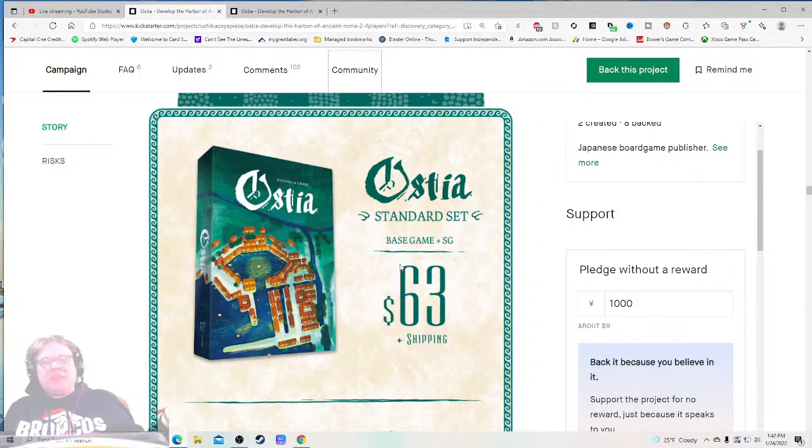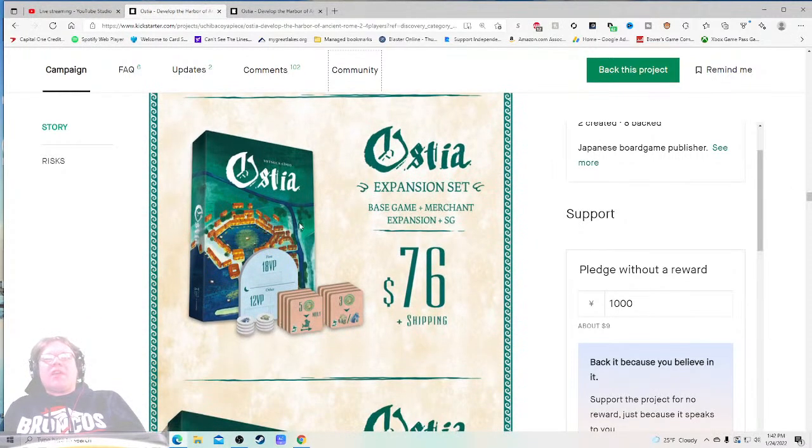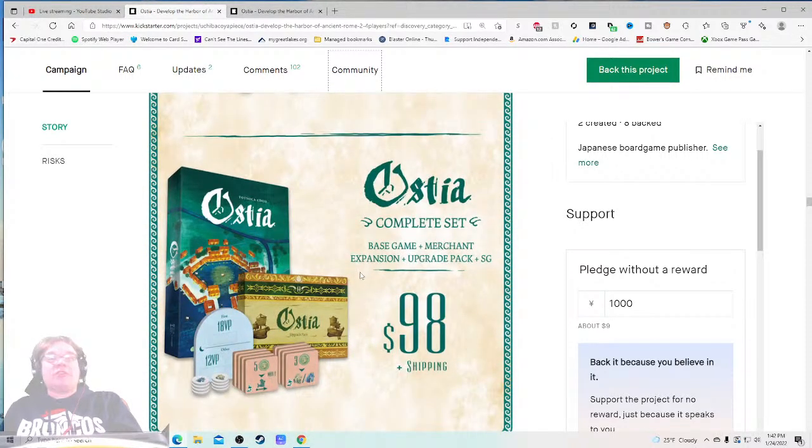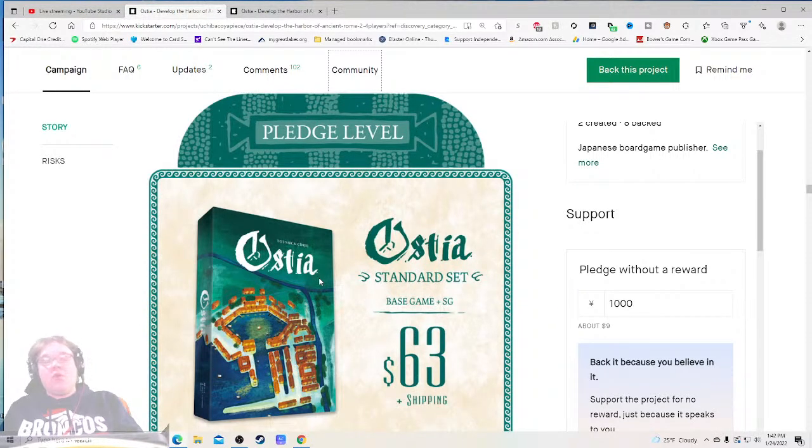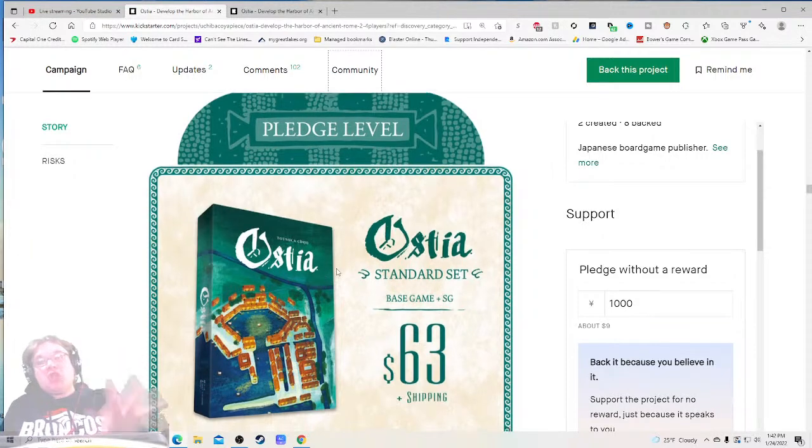63 is three dollars more than MSRP and I don't feel like that's terrible — especially if this is a larger style box or even a pandemic-size box. Ostia plus the expansion set is 76, and fits inside the main box — I think that would just be so nice to mention right there. Then the big one: 98 plus shipping for the deluxe version with the deluxe expansion. I feel like this is a rock solid price. I kind of wish it didn't take so long to get here. After seeing all of this, I want to play this game.